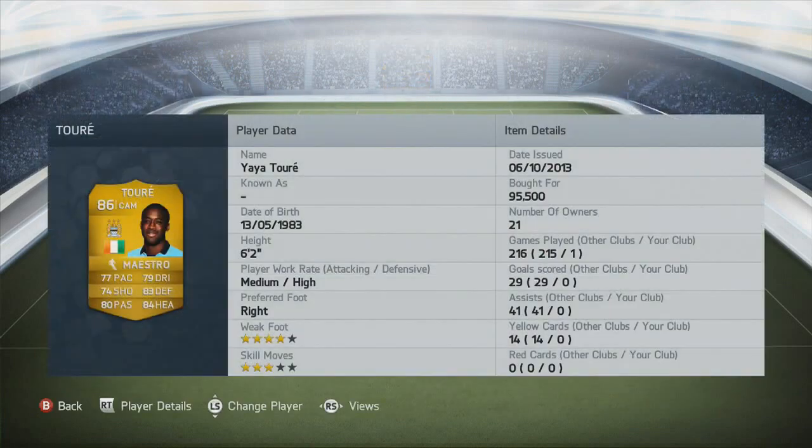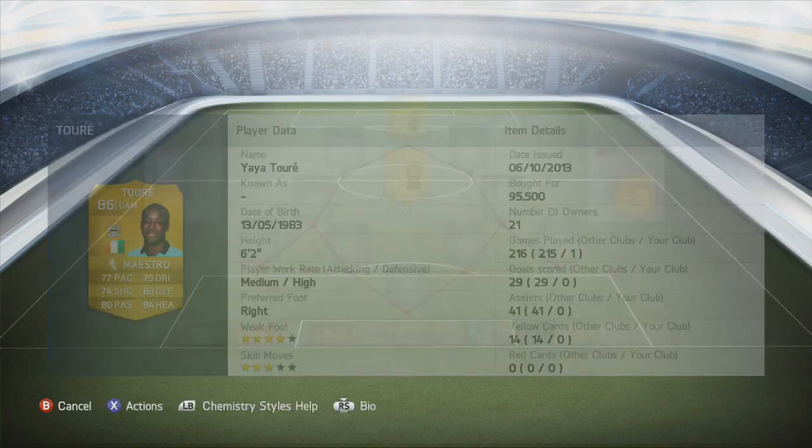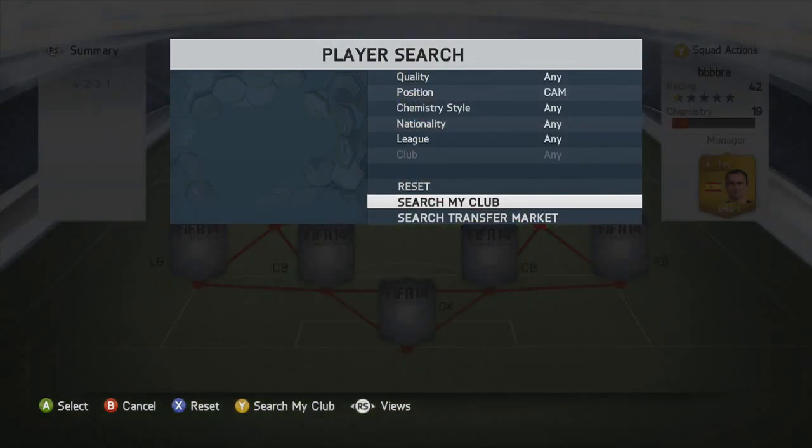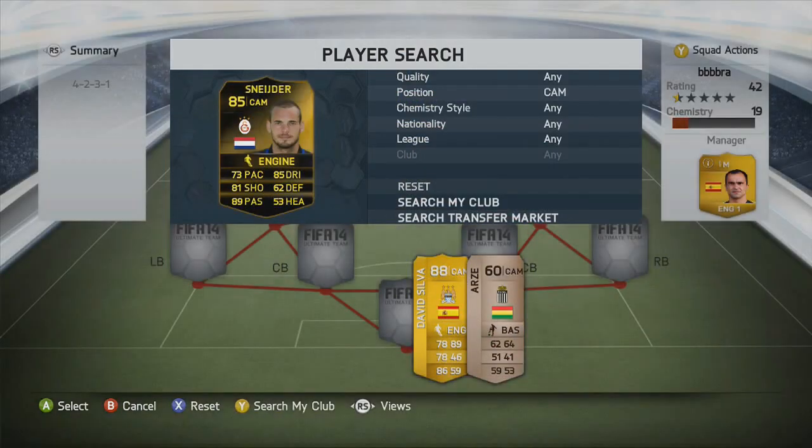Just behind him we have Yaya Touré. What an amazing season he's having — what a great player. Costs about 90k and he's a superb player. Probably more suited to play CM or CDM but I love him at CAM; I love the way he plays at CAM.